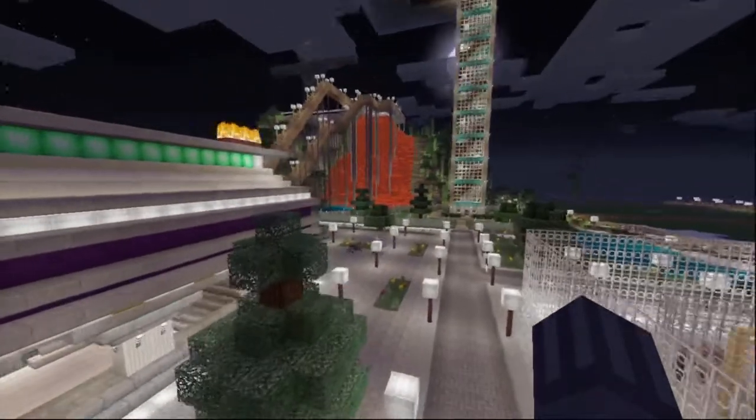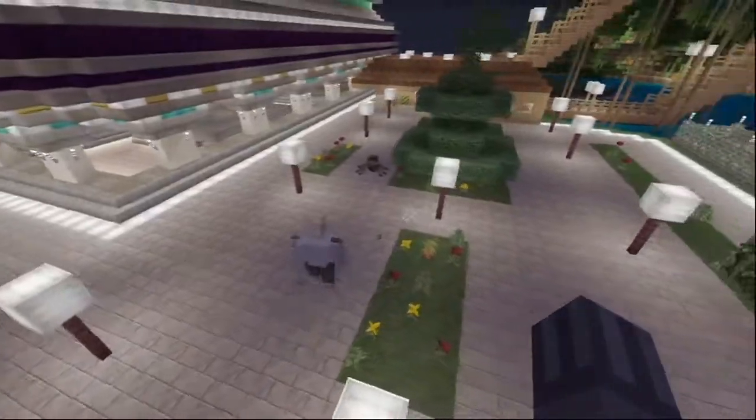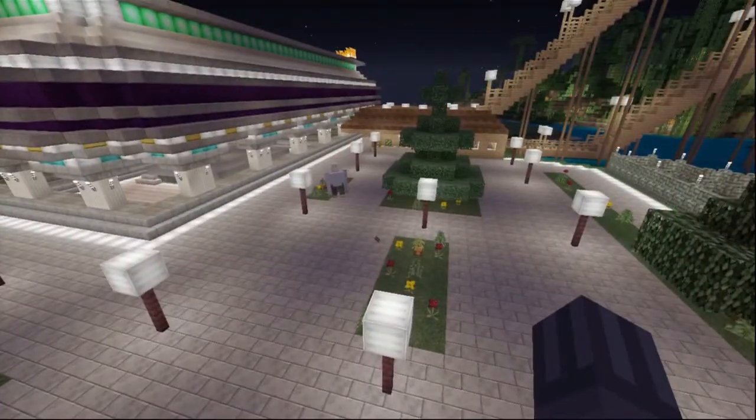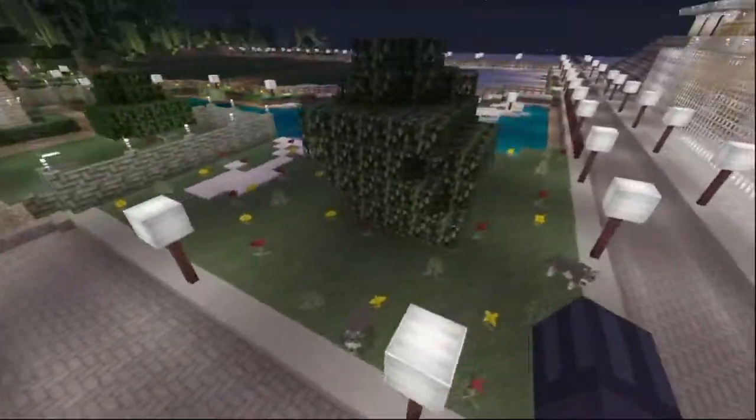Outside of the Roman coliseum, this was all just nasty green and whatnot. I put this big garden here and I put the iron golem here because as you guys can see, stuff does like to spawn. I made this little park.